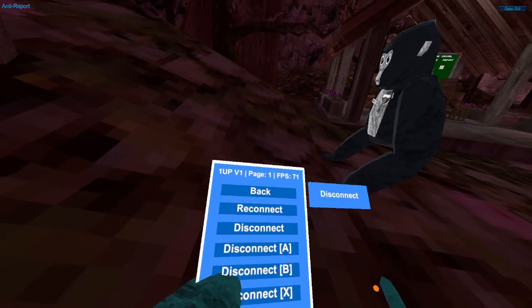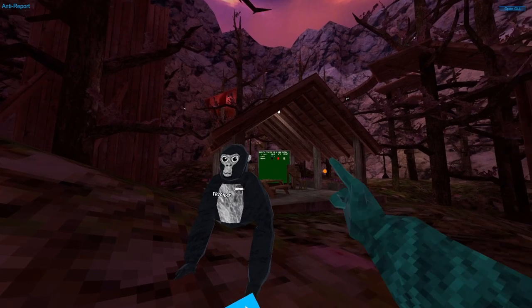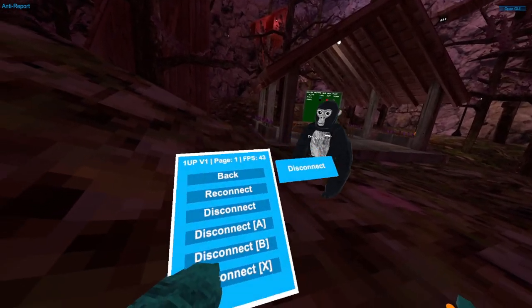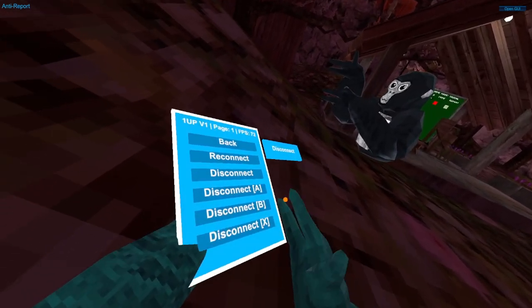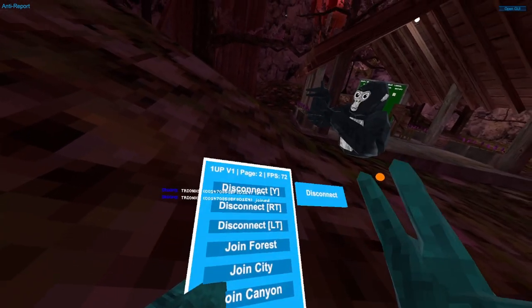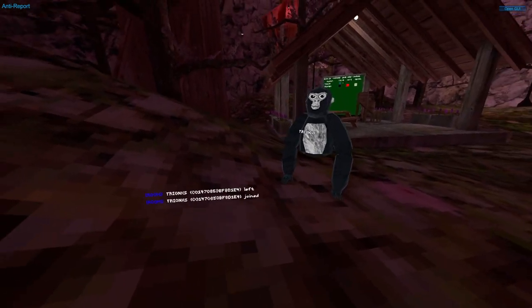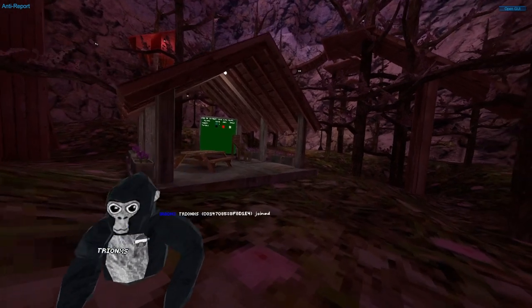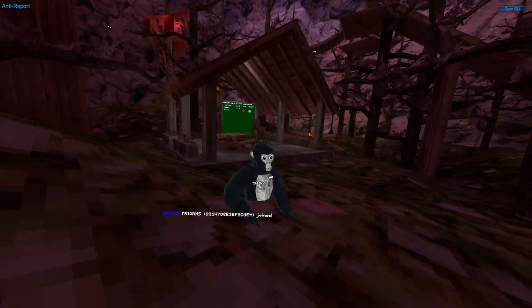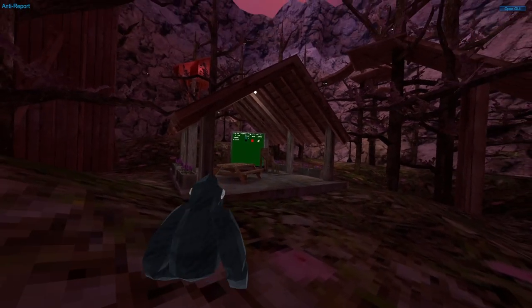The first category is Room. Reconnect — if you click it and you're not in the room, you join the last room you were in. Disconnect just disconnects you from the room. Disconnect A, disconnect when you press A. Disconnect B, X and Y, right trigger and left trigger — if you press those buttons, you disconnect. Join the forest lets you join a random forest lobby. Join city, canyon, and cave — you just join those lobbies.